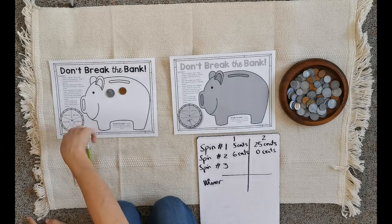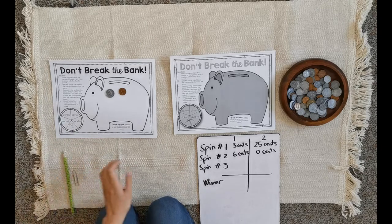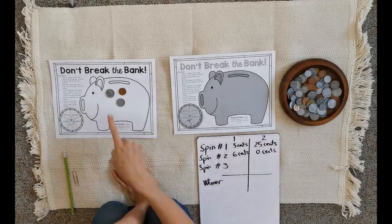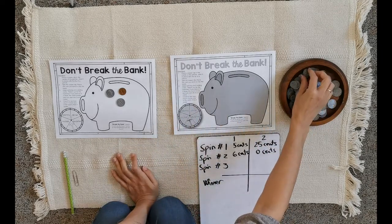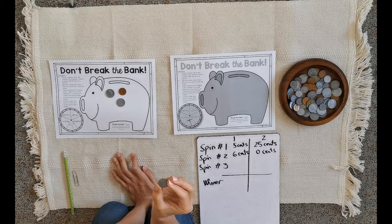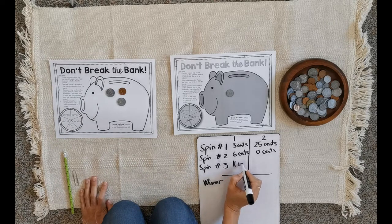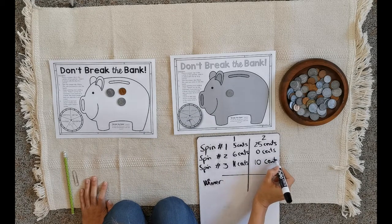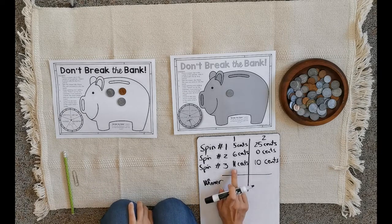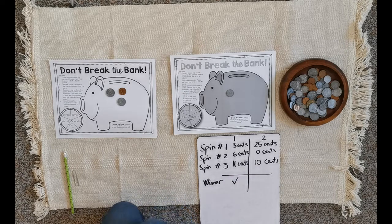And the last spin — nickel! Another nickel. A nickel is a five-cent coin, so I put it over here. And my partner gets a dime. I need to look for a dime — I found this little coin that says 'one dime,' and I put it over there. Final recount: five plus five plus one makes eleven cents. And here I have a dime that is ten cents. Eleven cents is greater than ten cents, so the winner is player one — that's me!